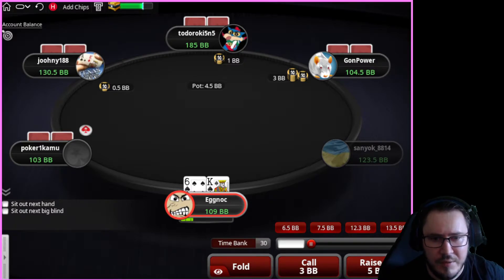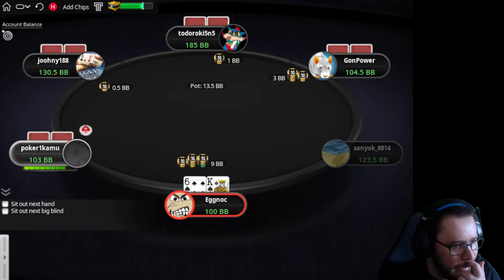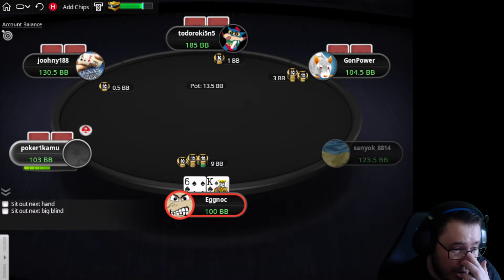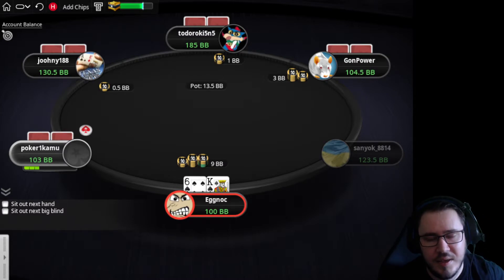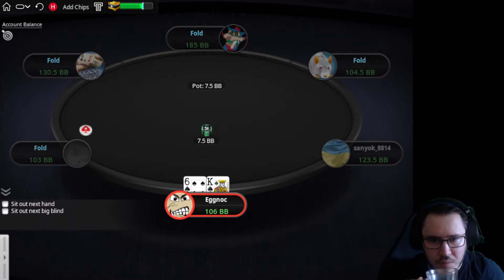We're going to be under three-betting with hands like king-ten or king-jack suited, but over three-betting with candidates like king-six suited. Absolutely don't mind that these aren't a thing in GTO — we're not really considering GTO at 2NL. We're just thinking we can get the most fold equity with these types of hands. And case in point — it works.